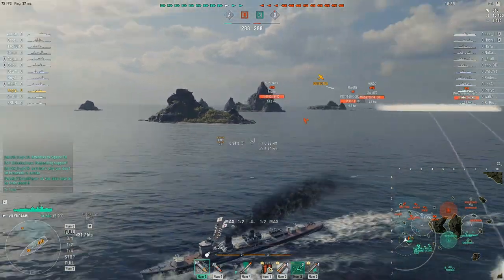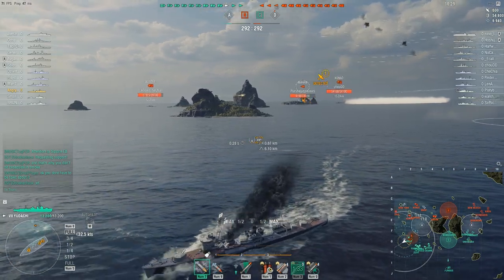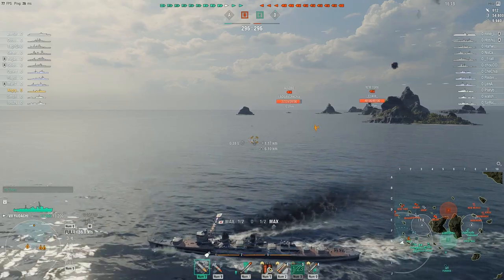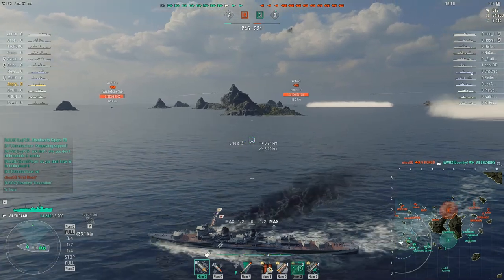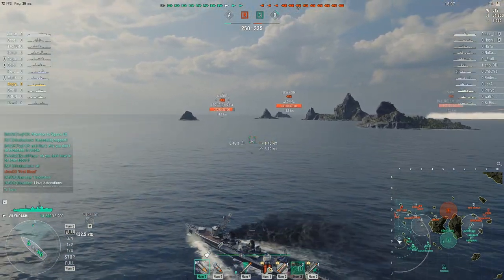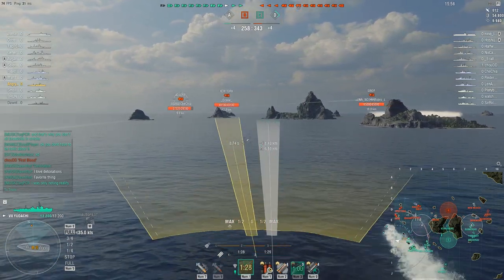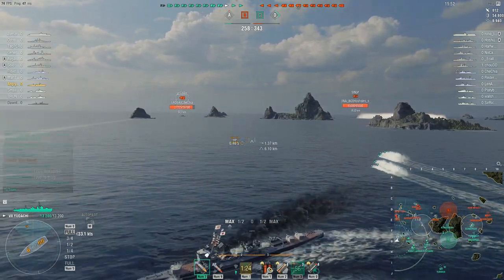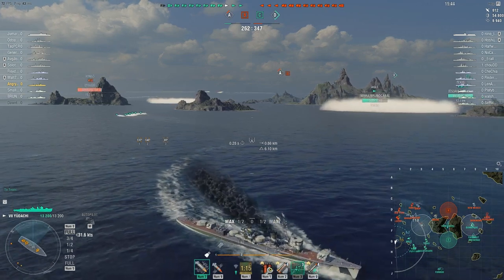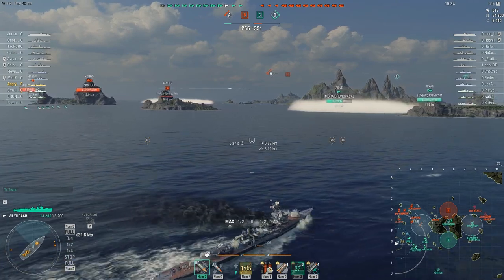The maneuvering inadvertently helped me dodge those shells. That's exactly why I didn't want to get spotted. We managed to get through unscathed, but I haven't done anything yet. There's a cruiser nearby — not sure which way he's going. I'll try to put torpedoes in his likely path in case he comes around the island, and send the second set through the gap. I'm not going to use the reload booster just yet unless something obvious pops up.